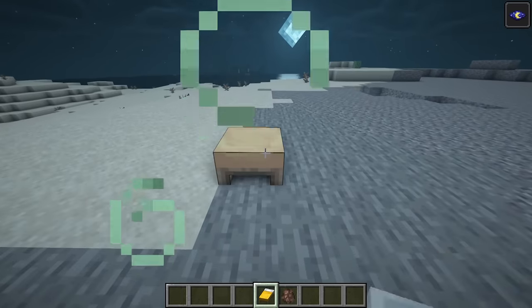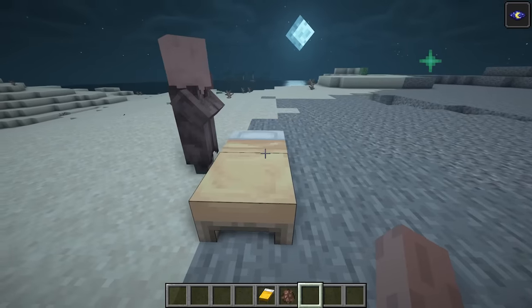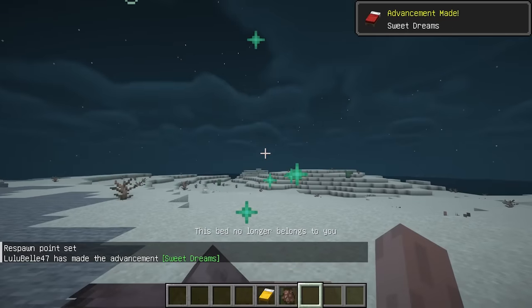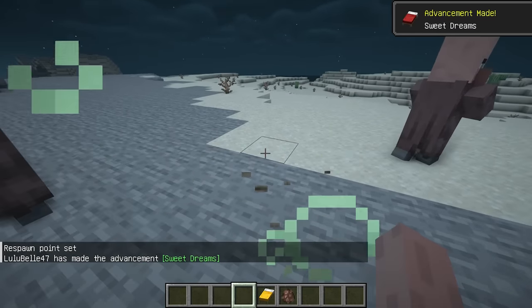This April Fools mod adds a humorous twist to Minecraft by allowing villagers to kick players out of their beds. No longer can players selfishly occupy village beds, as villagers will now assert their right to a good night's sleep.